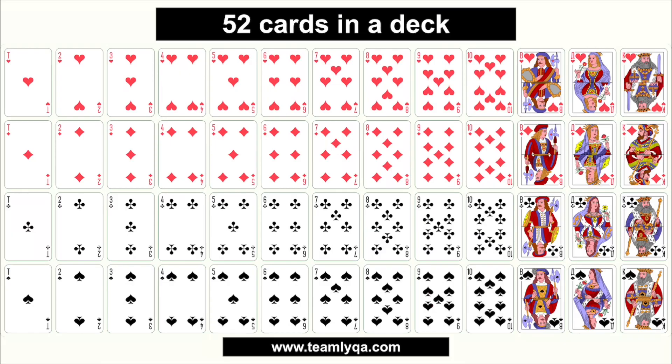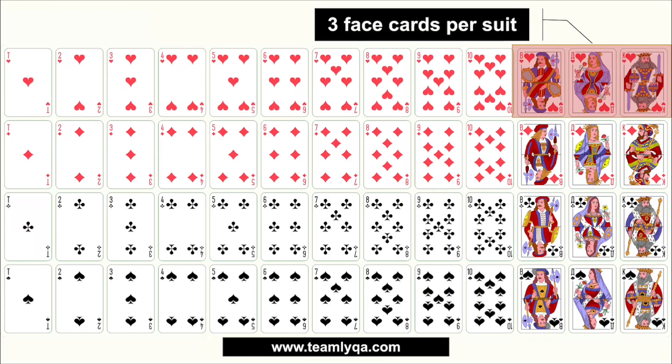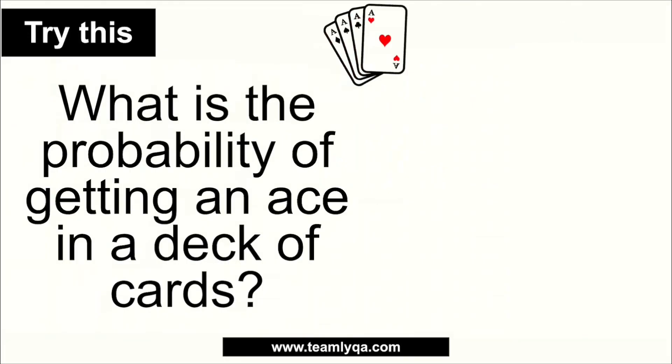That brings the total to 52 cards in a deck — 13 per suit times 4. We don't count the joker unless the problem says so. For special cases, we have face cards: per suit, you have three face cards — the jack, queen, and king. So that's 12 face cards per deck. You also have four aces, one per suit.